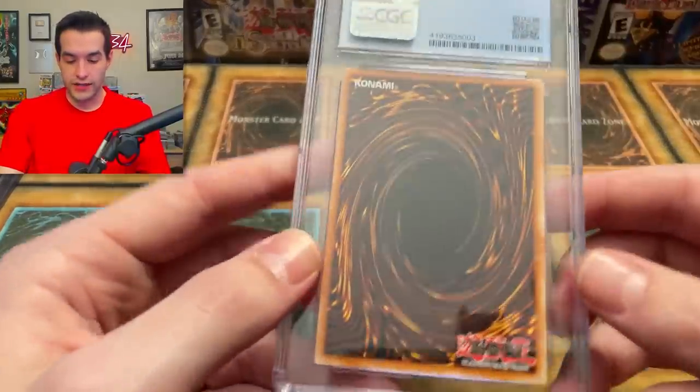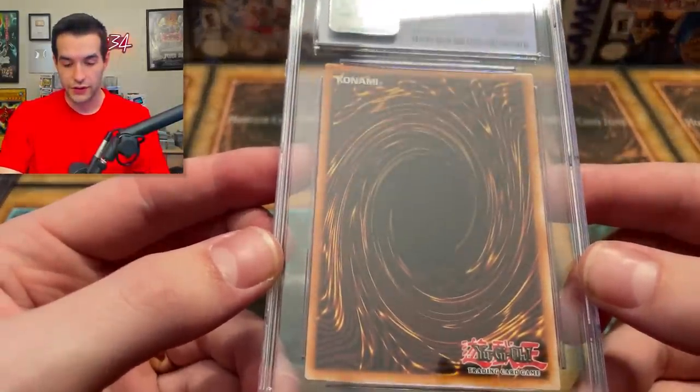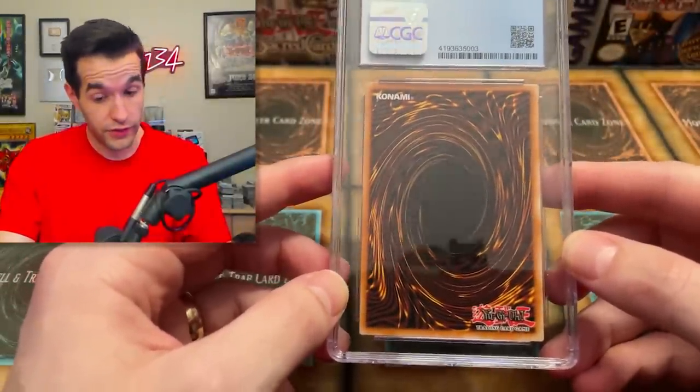I also want to mention while we're doing this that I sent this off and these came back really fast. I think I did the $50 rate plus subgrades, so it ends up being like 50 or 60 dollars. They graded it super fast — it took them like two days to grade it and 14 days to come back. The registered mail is great for not getting lost, but it takes forever waiting for it.